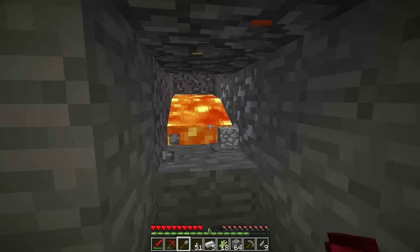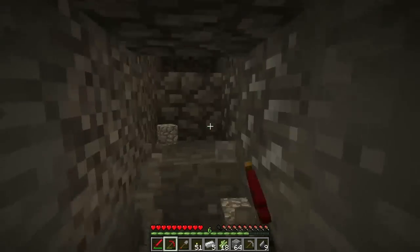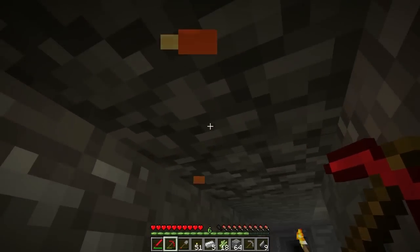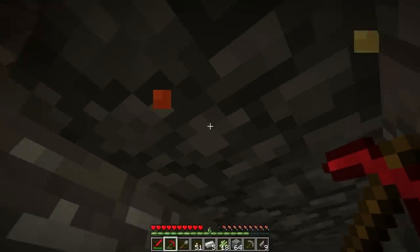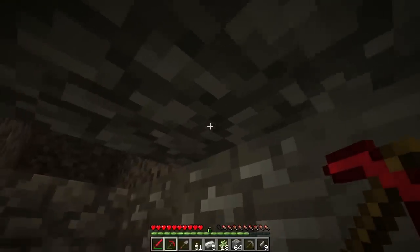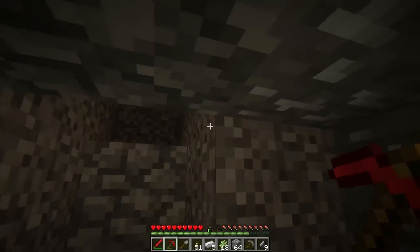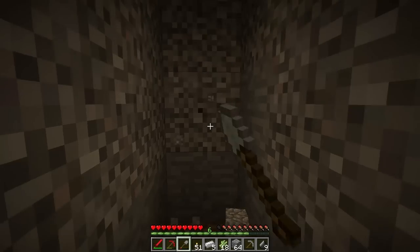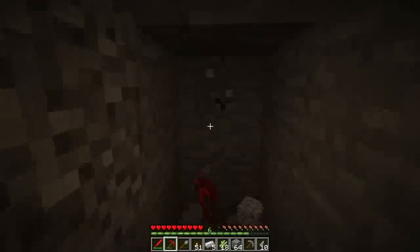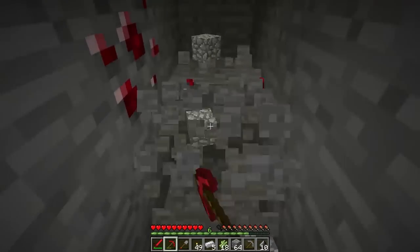You can see the lava dripping down from above. If you see that dripping like that, that means that directly above whatever is dripping is lava. The water does it too — obviously the drips aren't going to be lava colored if it is water. I was extremely fortunate just now not to die, because I looked up and there was lava right there, just about to land on my face. And that's not fun.